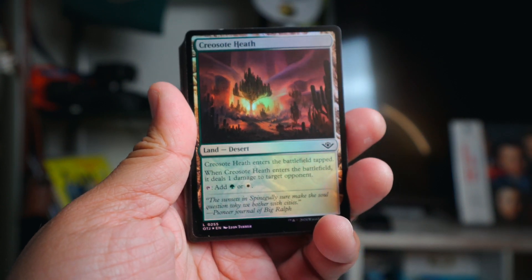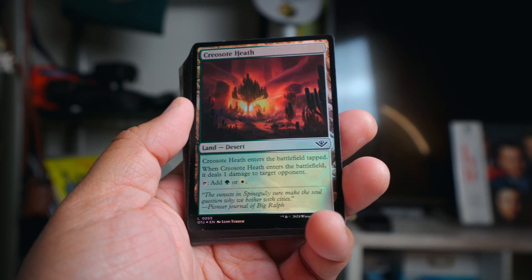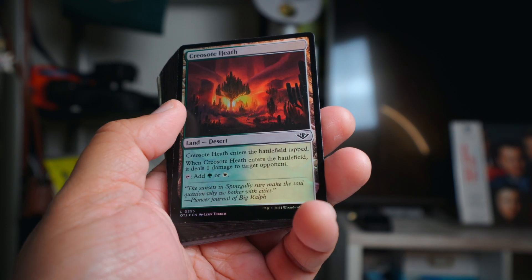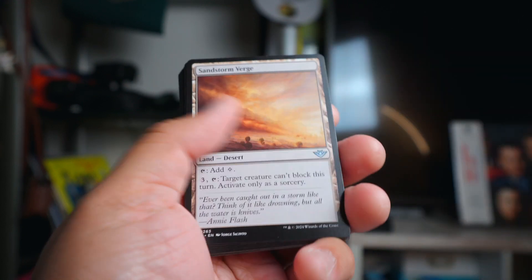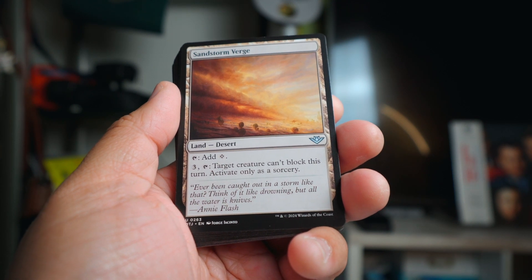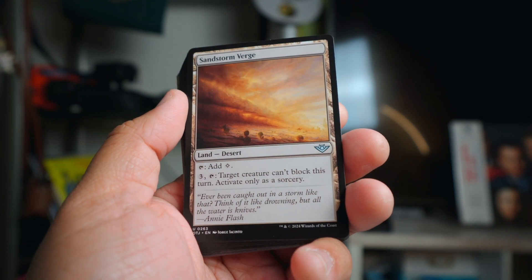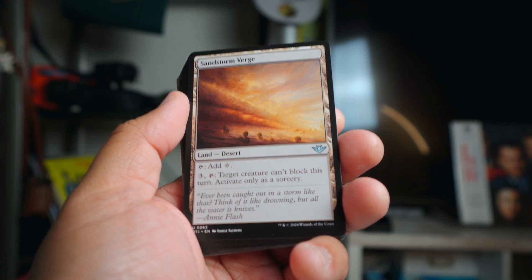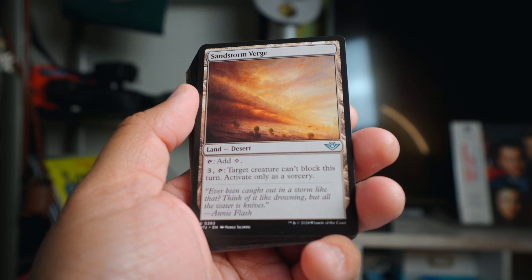On to the deck proper. We have the Creosote Heath, which is great - these deserts are amazing. Green-white, it pings them for one and commits a crime. My deck wasn't a crime deck so it didn't really have that aspect, but pinging for one is great. I also put in the Sandstorm Verge - I thought maybe I could use the 'target creature can't block this turn' ability. It was never a hindrance, never comes in tapped, and I always had enough mana with just straight two colors.